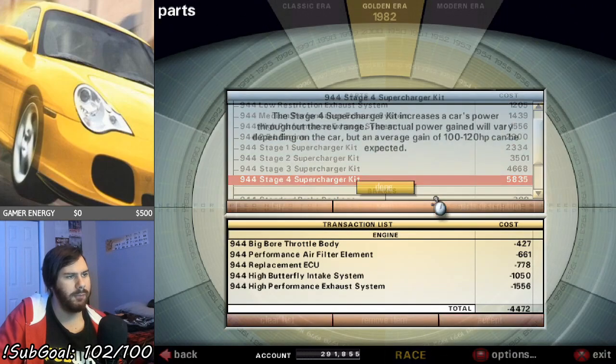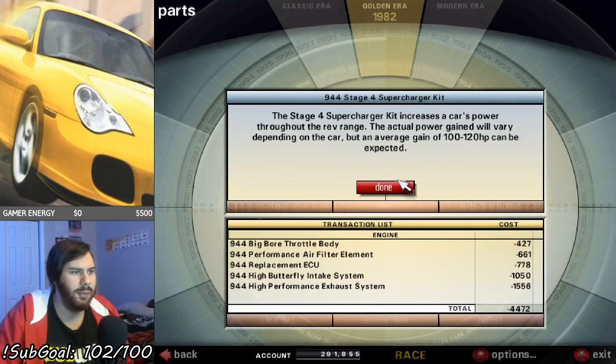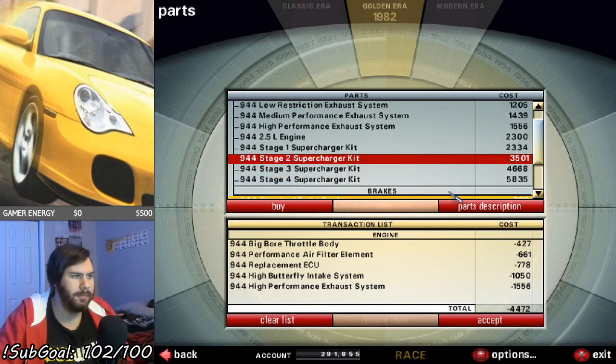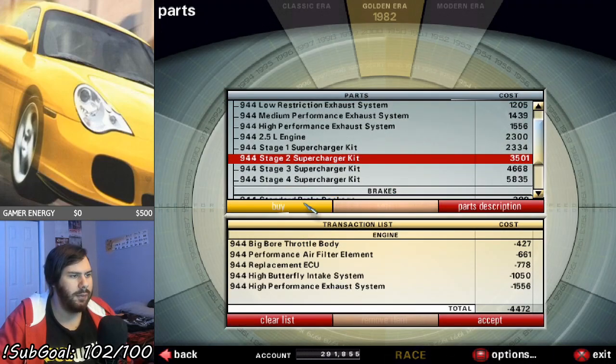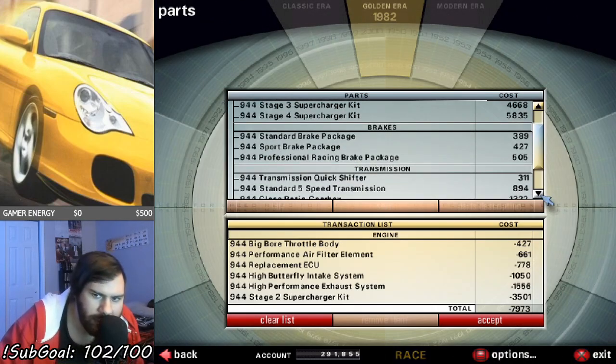What's the stage 4 get? Ground rev rate, half power ground, very depending — 100 to 120 horsepower. You know what, let's get stage 2. So, 60 to 80 horsepower gain. Let's do stage 2 supercharger. If I need more, well, we've got two stages to go.